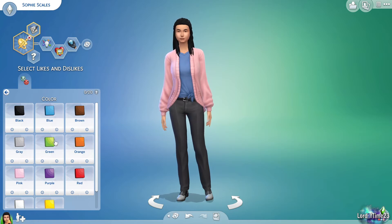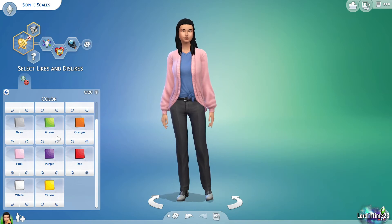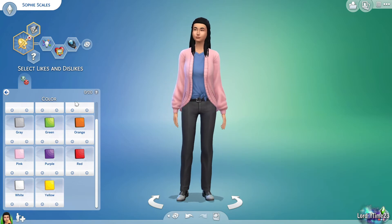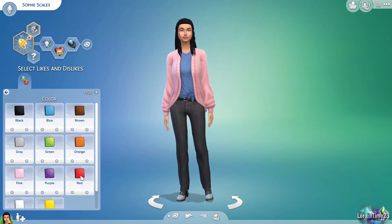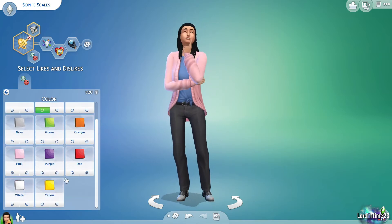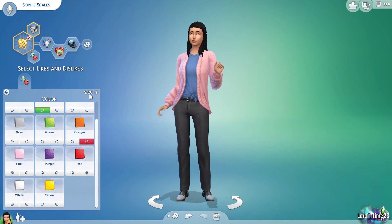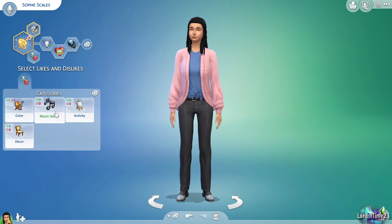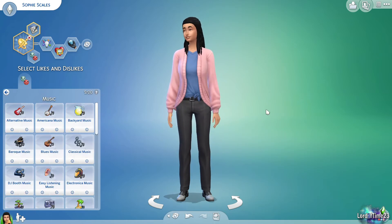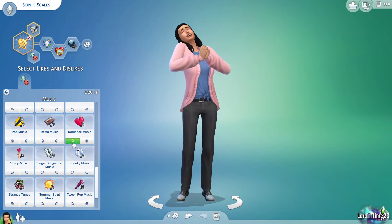Let's say her favorite color is blue and she doesn't like orange. This number shows you're at 2 out of 20 — you can pick up to 20 likes and dislikes altogether. I don't usually fill it all the way. One of the music options like romance music might not affect you much unless you're always at a bar playing that music, but if you're somewhere playing music you dislike, it puts you in a bad mood.